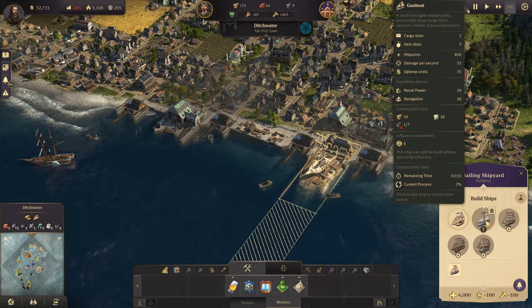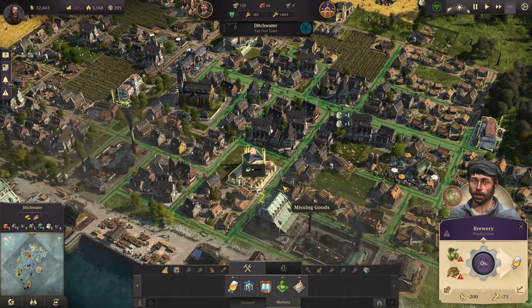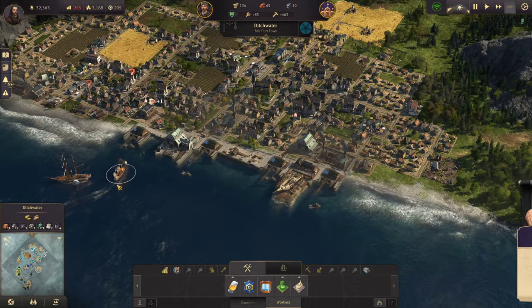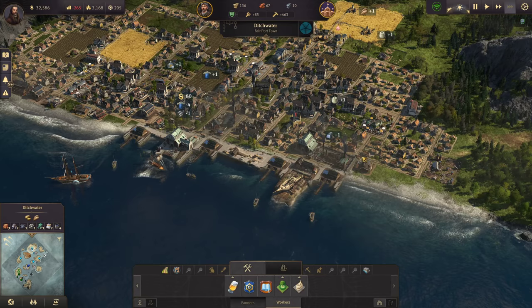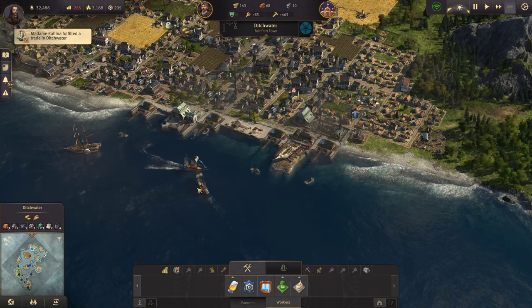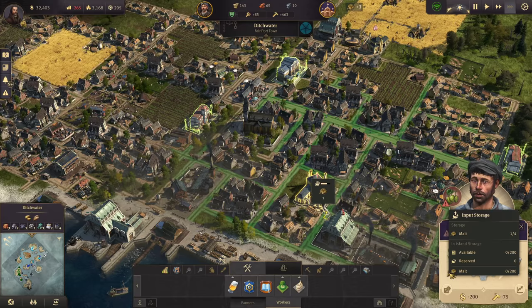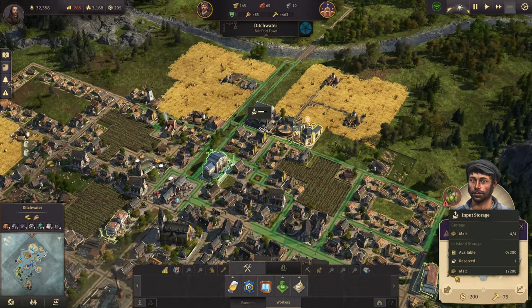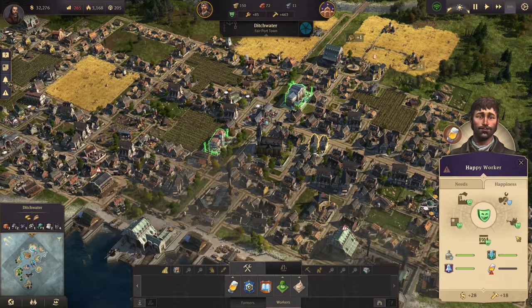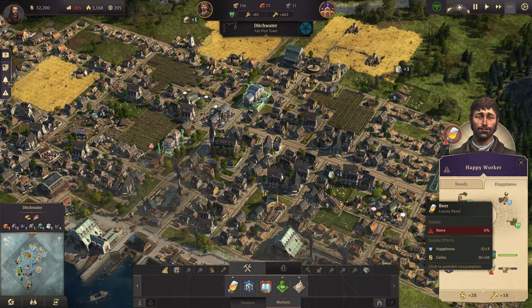Let's crank things up for a second. We can build our first gunboat, get it out, and get it sold. We've run out of cabins. Soap coming in, hops coming in. Everybody just needs a bit of hops — get that beer coming in. Low income sucks.